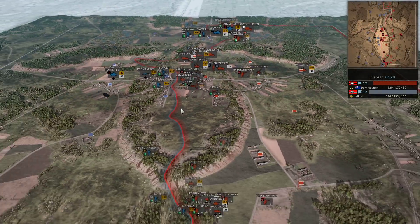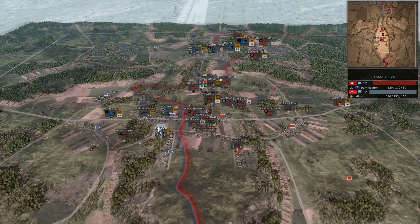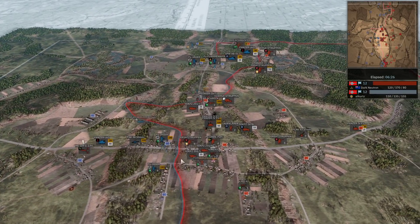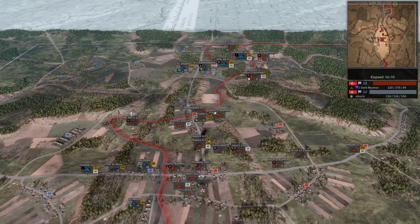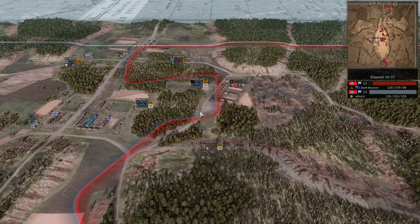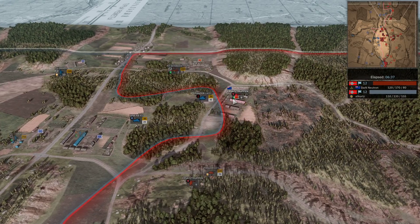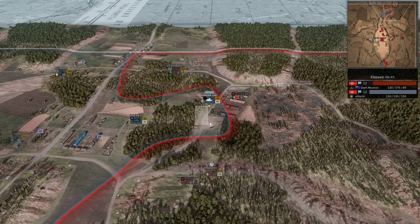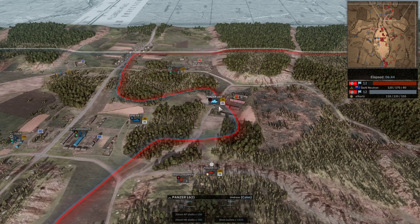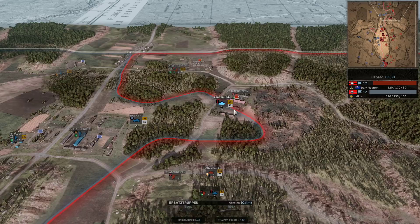Good reactions from Dark Neutron there to bring in his second fighter bomber - that's a costly loss for At Kurtz. More Görlich guns coming in. At Kurtz is still making moves up north though - the Panzer L6 moving forward trying to secure the compound. The Ersatz troop won't be any trouble but the Panzer 3L is there. The Panzer L6 can't actually fire so it moves straight out of line of sight.